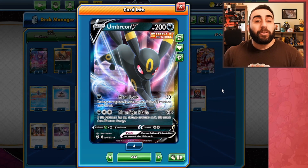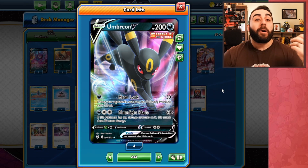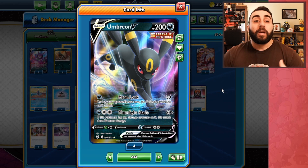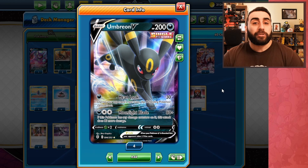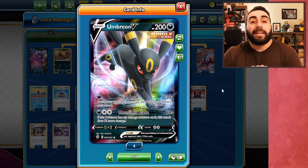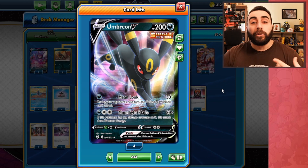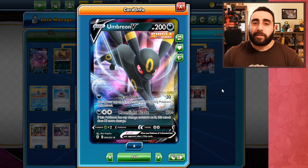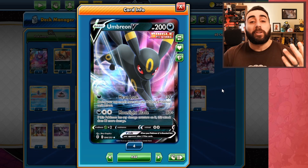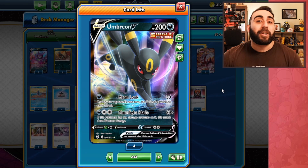Umbreon V has Mean Look, which normally I wouldn't mention, but it can really save you. You can Boss up a Genesect, Mean Look stall for a turn, or hit a Meloetta with a Single Strike energy and KO it. The real attack is Moonlight Blade: 80 damage, plus an additional 80 if this Pokémon has any damage counters on it. Getting those counters is easy because Single Strike Roar puts damage on ourselves — so we're hitting 160 plus Single Strike energy bonuses, enough to knock out Mew VMAXes.